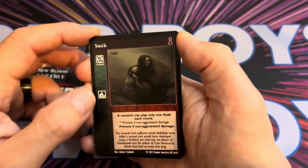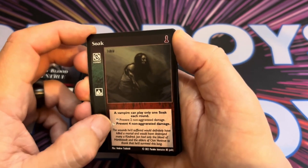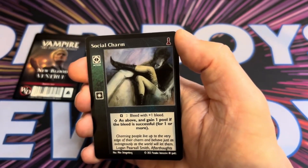Soak is a combat card requiring Fortitude. A vampire can play only one Soak each round — it prevents two non-aggravated damage at basic, or four non-aggravated damage at Superior.